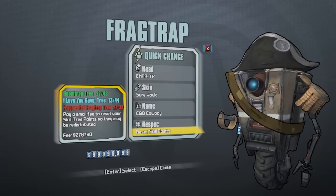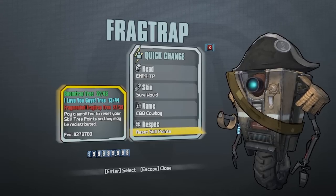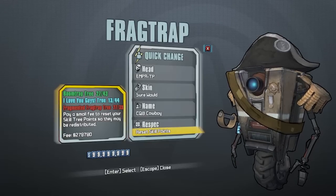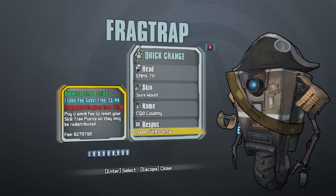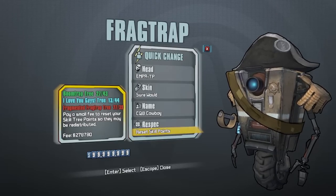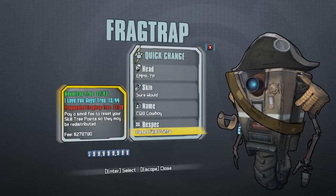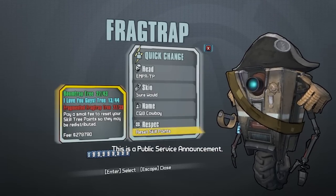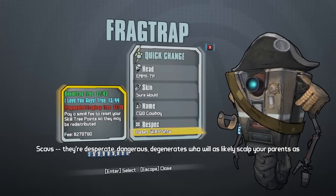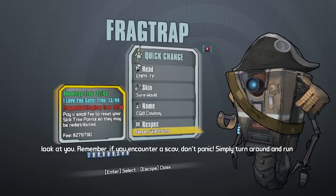Today we're going to do another Fragtrap build — this is our second Fragtrap game save. It was found on the Gearbox forums and was made by a guy called The Professional, who previously made a build called Wreck It Trap. He's now updated it to level 70 and changed it slightly. Today we're looking at the CQB Cowboy, and I'll link his build in the description so you can check it out on the Gearbox forums.